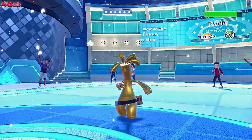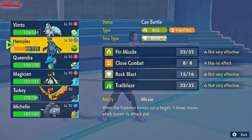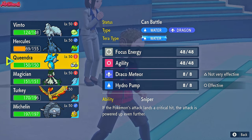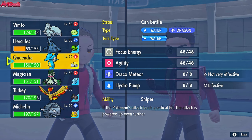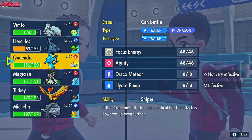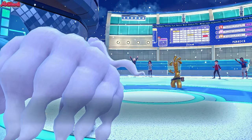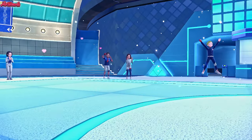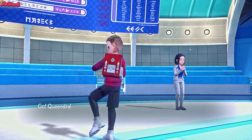Gholdengo comes in, which is fine. Looking at their team, Kingdra is a really good option here because they don't really have a good Hydro Pump or Draco Meteor switch-in. They have a good Draco Meteor switch-in being Excadrill and Gholdengo, but they don't have a good Hydro Pump switch. Both our moves cover all their Pokemon. So let's go Kingdra now. I don't think they'll Dazzling Gleam - I think they'll go for Make It Rain or Shadow Ball predicting Moltres to come back in.